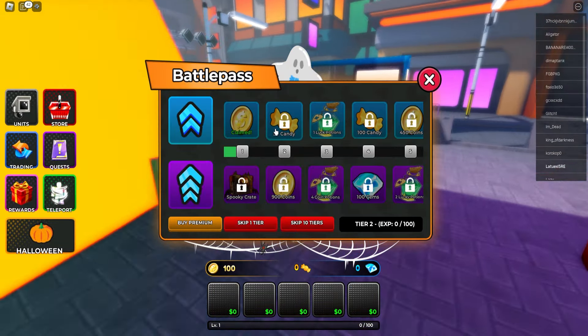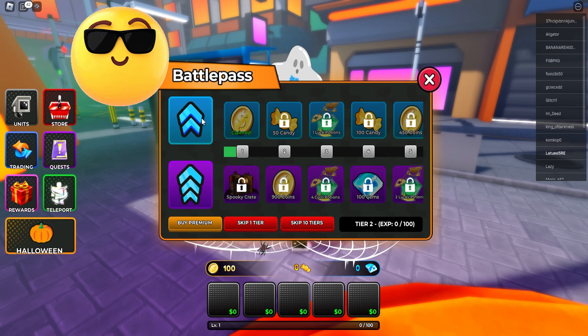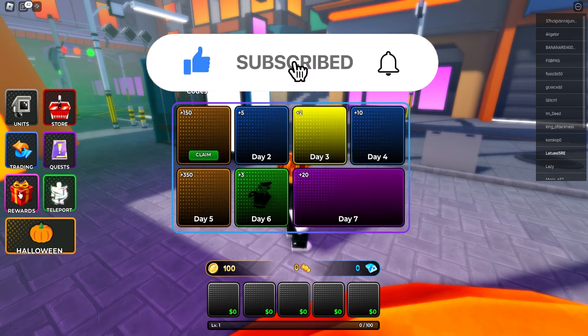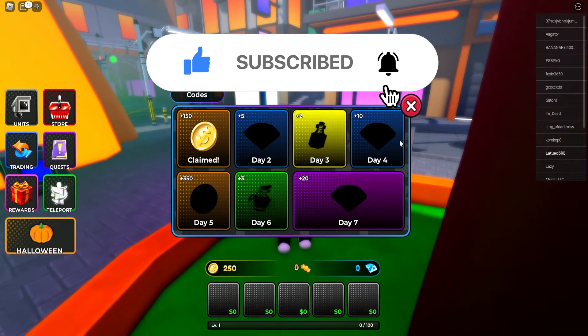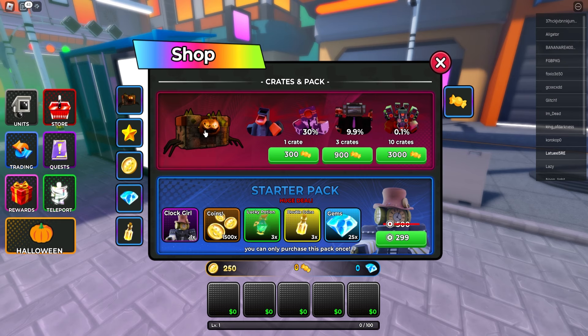Let me show you all the different codes. Let's go to Halloween so we can claim candy right now. We got 50 candy from the battle pass — interesting. We got a bunch of rewards as well. Let me claim my reward real quick, and then we got a new crate — the Halloween crate is out right here.